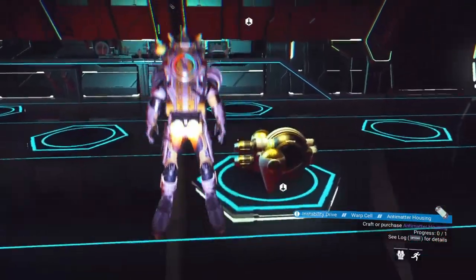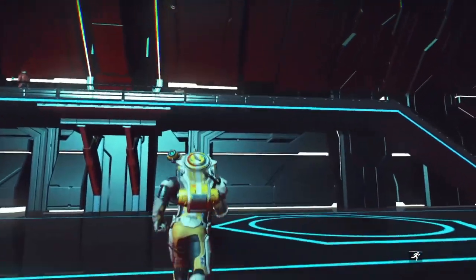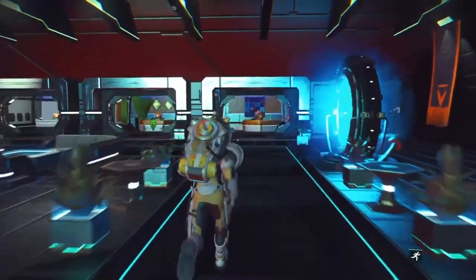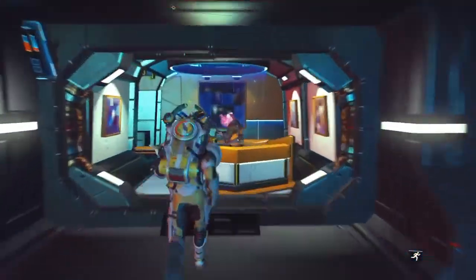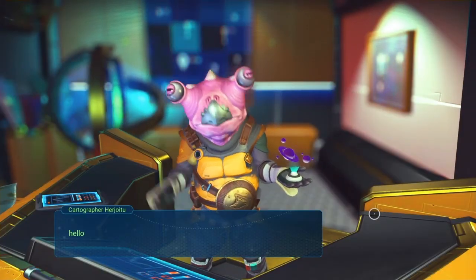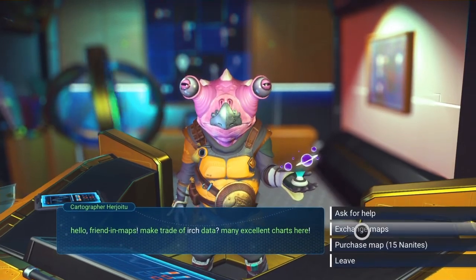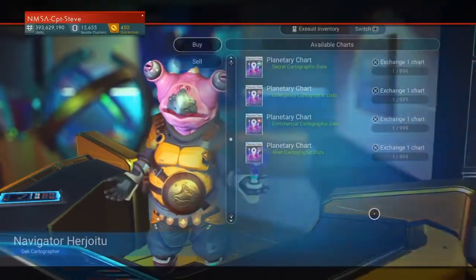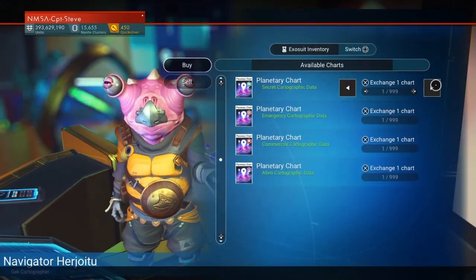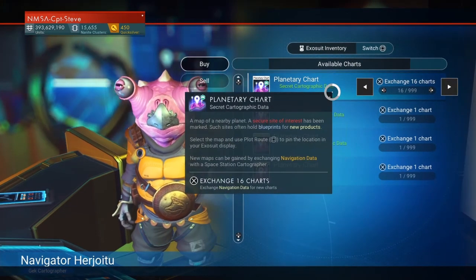I've had this suggested as a sort of bit of an exploit — I don't know whether it is or isn't, I haven't tried it yet, this is the first time I'm trying it. You go over to the cartographer. Apparently you buy maps off of him, but he doesn't take your navigational data. So I had like 16 navigational data. Here we go — exchange maps. I want all of these, so let's go up to what I've got, which I believe is 16. We'll have all of those.